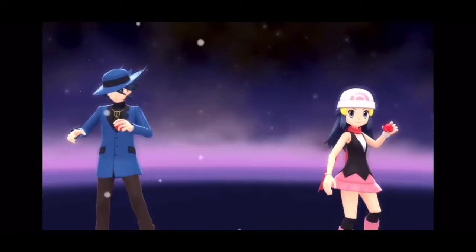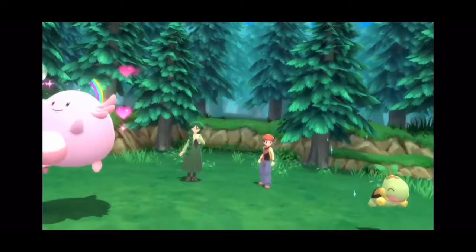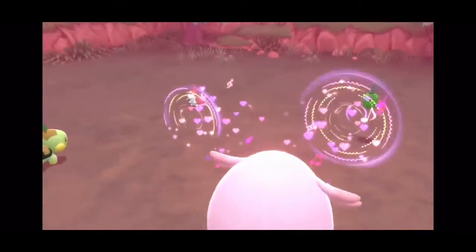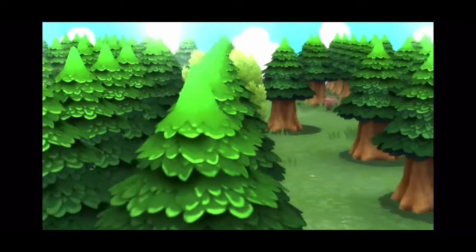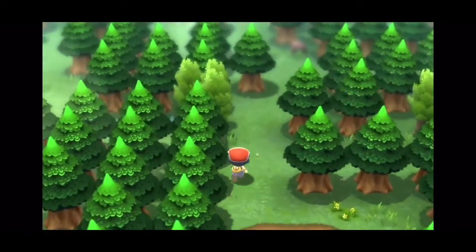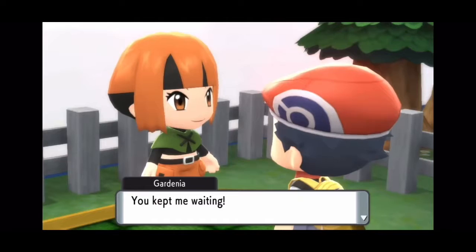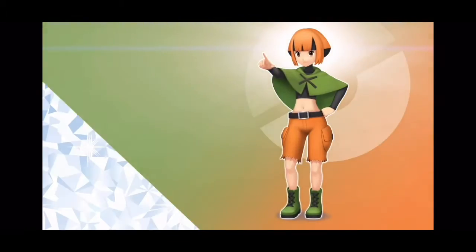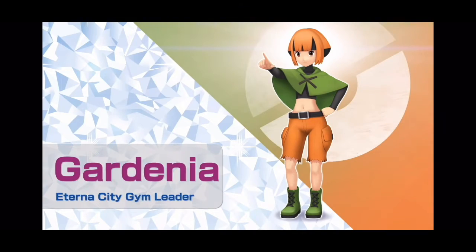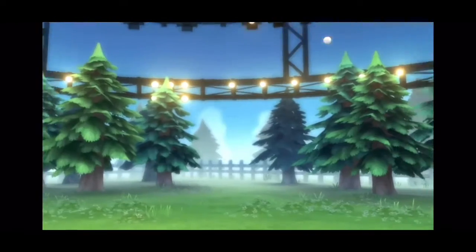Now aside from just features, we also see the return of three characters from the original Diamond and Pearl and Platinum games with 3D models, and it's a pretty good transition from 2D to 3D. We also see Gardenia's gym, which looks like it's based on the Diamond and Pearl version instead of the Platinum version, which makes me a little worried that they might be using the Diamond and Pearl teams of all the gym leaders instead of the Platinum teams — mainly because I like their updated Platinum teams better, specifically for certain gym leaders like Valkner.